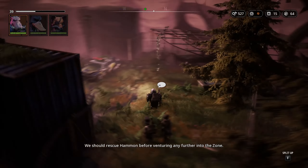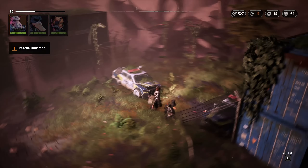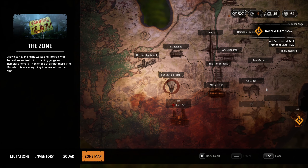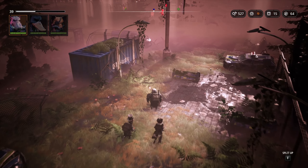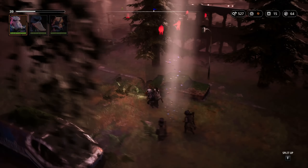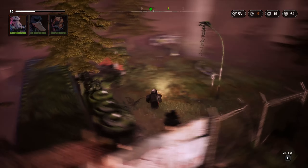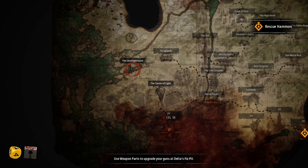'We should rescue Hammond before venturing any further into the Zone.' When you come into this corner there is nowhere specific we can go to — we cannot go anywhere. The other path is south. There is no way to get into that area if you don't go to the other zone. But look at all this light — there is already light. Here you go — the un-lightened. We'll save at the beginning of this area, customary.